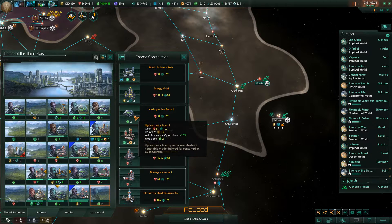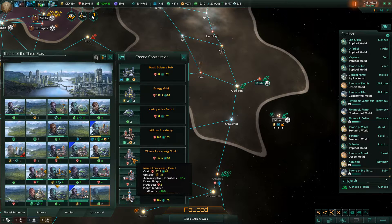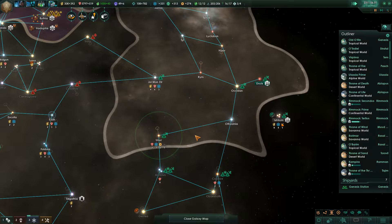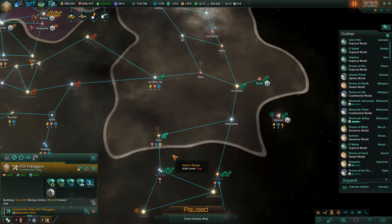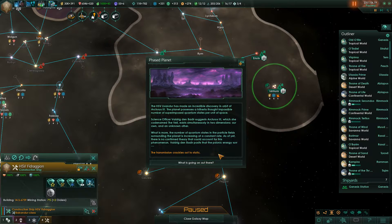Do I want to do a hydroponics farm here? We're kind of starting to level out on food, so what I could do is put a mineral processing plant down here, because since we're not going to use the food, it's like the equivalent of a blank tile. Let's go ahead and throw down the mineral processing plant on Throne of the Three Stars. So this system now belongs to us — let's build some mining stations and some research stations. Construction complete.